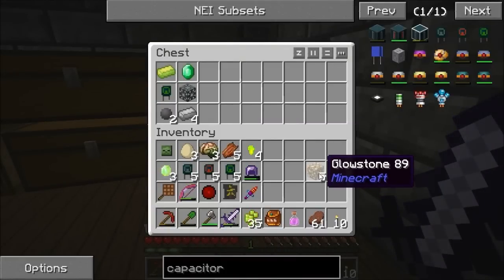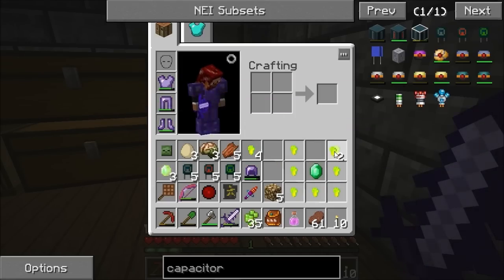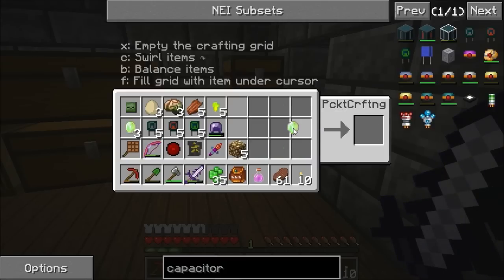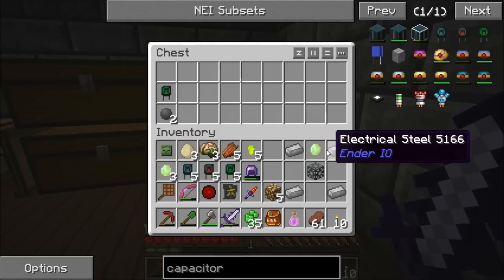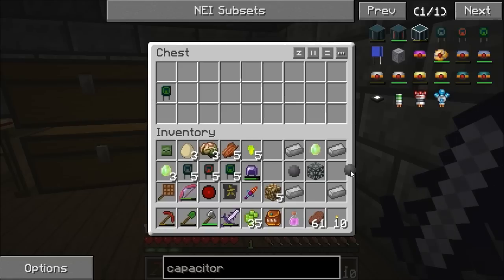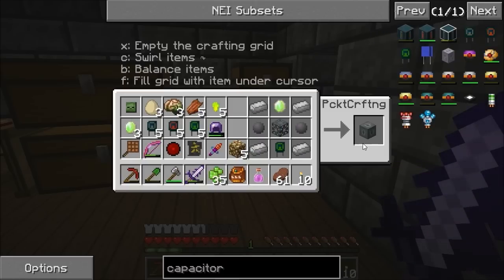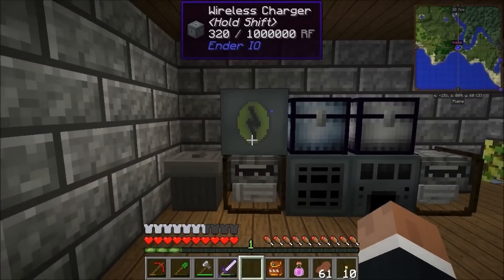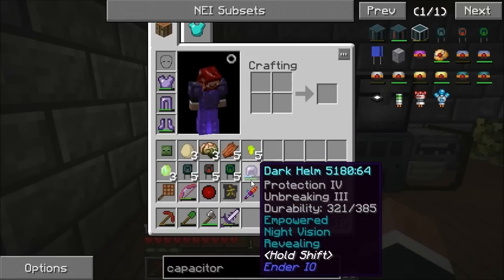To actually power the armor up we need a wireless charger. Along with a vibrant crystal and a machine chassis — which is just basic capacitor in a frame — we need four electrical steel, two silicon which is just sand through the SAG mill, and another octadic capacitor. That gets us the wireless charger. I just bang it on top of the power source and that will be drawing power from it and powering up my armor. Check that out — awesome. I'm going to throw a bit more coal in there. I need to start thinking about power very soon — I've been a bit slow on that.